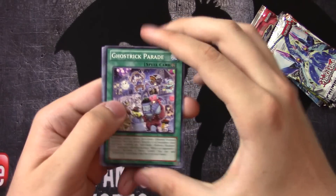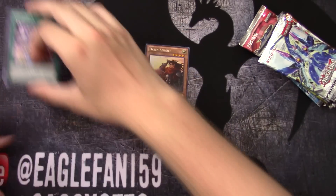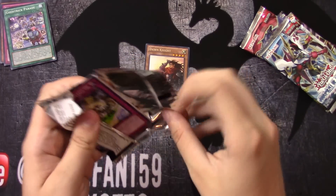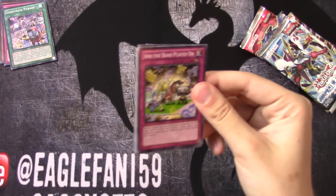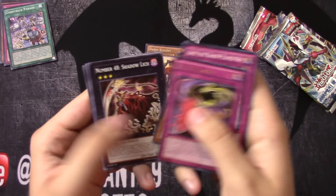First pack — Primal Origin. We got Dawn Knights. Second Primal Origin pack pulls Xyz Universe — that's a pretty good rack.